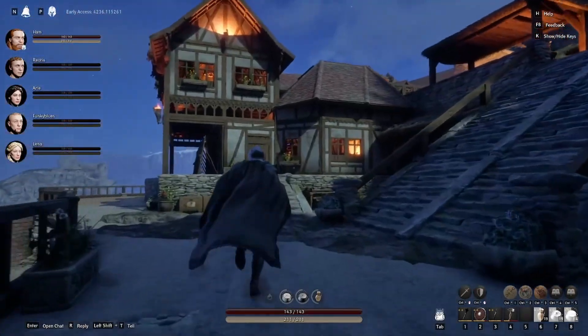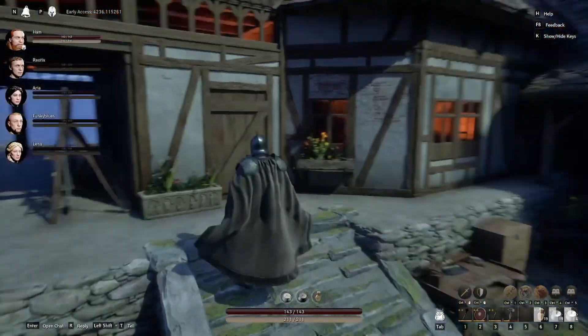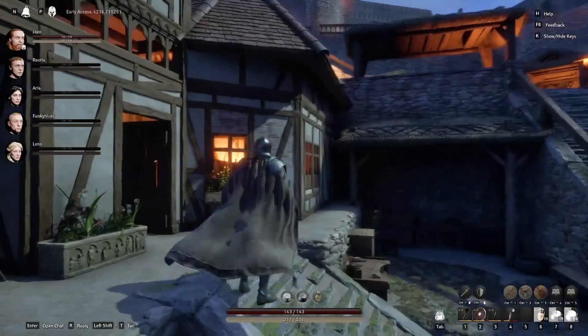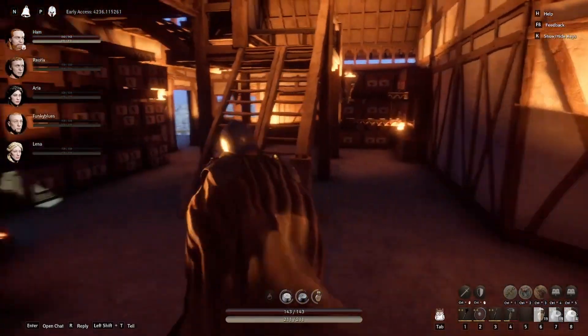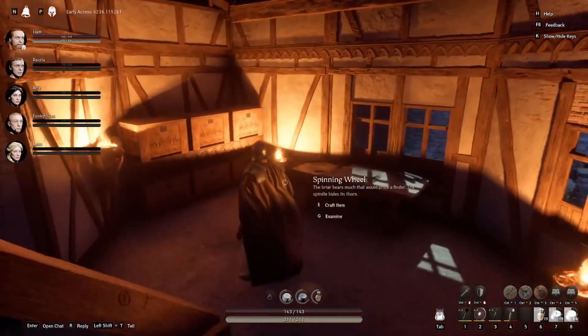Here's another small house built into the cliff side - all very pretty. Now this is the first crafting place you come across. As you can tell by the looms outside, this is the building we built for leather working and tailoring. Funky built the shell of it and I sort of filled out the inside.